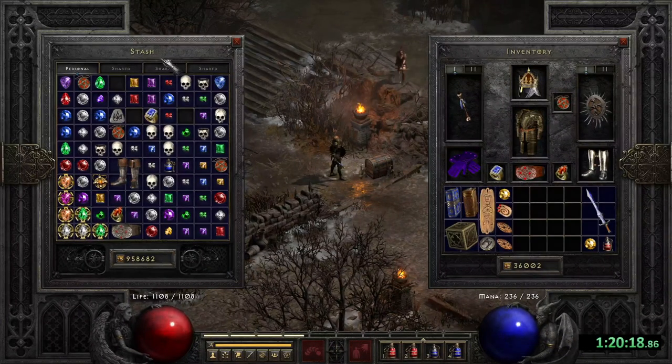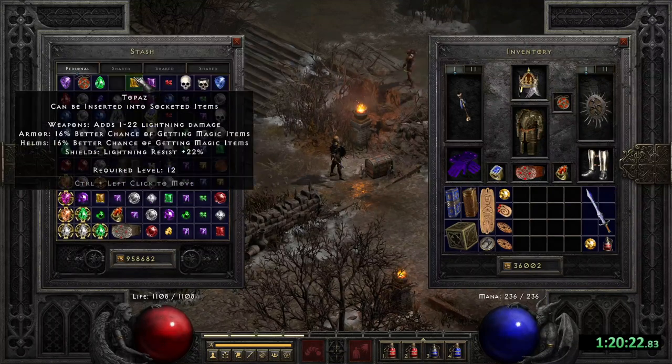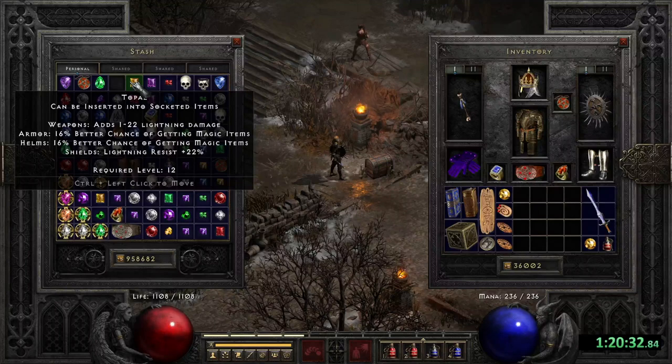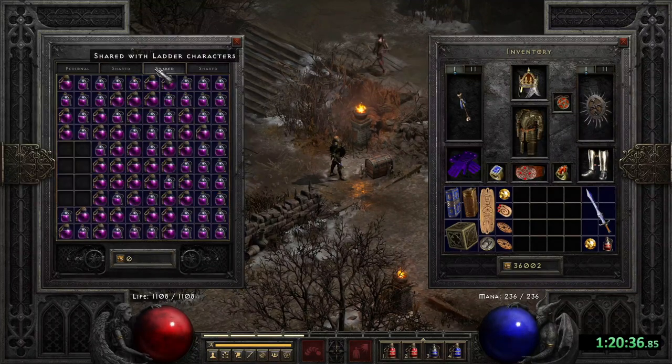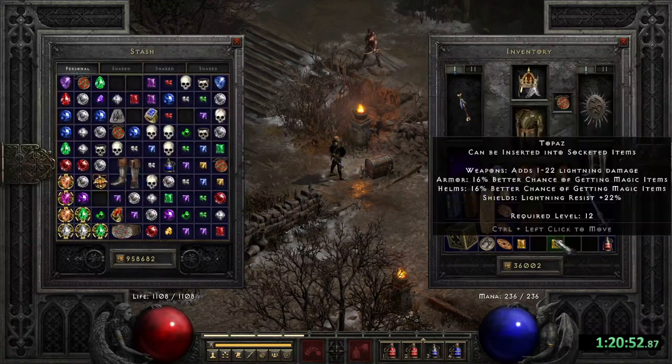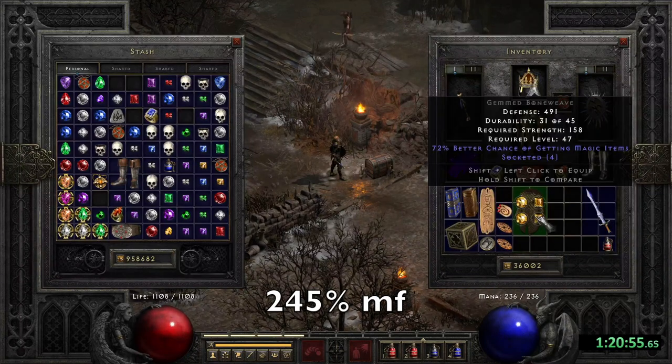On my 10th Eldritch Run I decided to raise my Magic Find even further and I used my remaining Topazes to socket a 4 Open Socket Bone Wave Armor that I had found. That was another 72% Magic Find, and with all that I got to 245% Magic Find — I'm pretty happy with it.